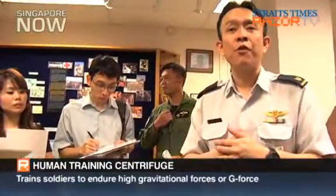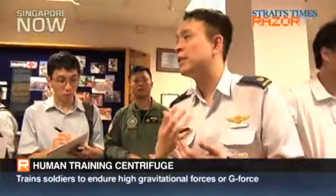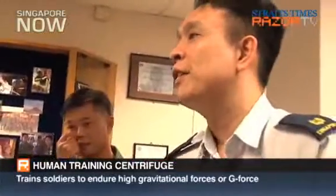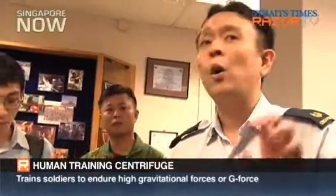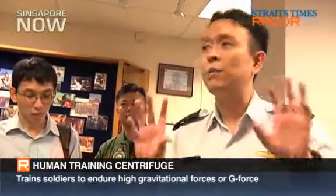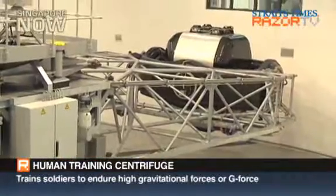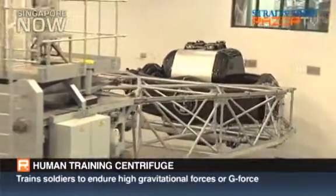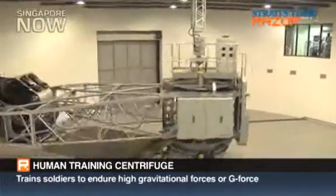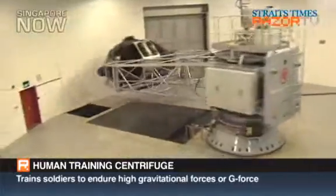This new upgraded centrifuge can actually allow us to have what we call a DFS mode — a Dynamic Flight Simulator mode — whereby the trainee can actually fly as he would be flying in an aircraft. All the buttons, all the MFDs, everything in there are functional, as it would be in his own aircraft flying in the air. The difference from a regular simulator is that he can train to control and deal with Gs, as well as dealing with whatever he's flying inside the HTC. That's the improvement we have for this piece of equipment.